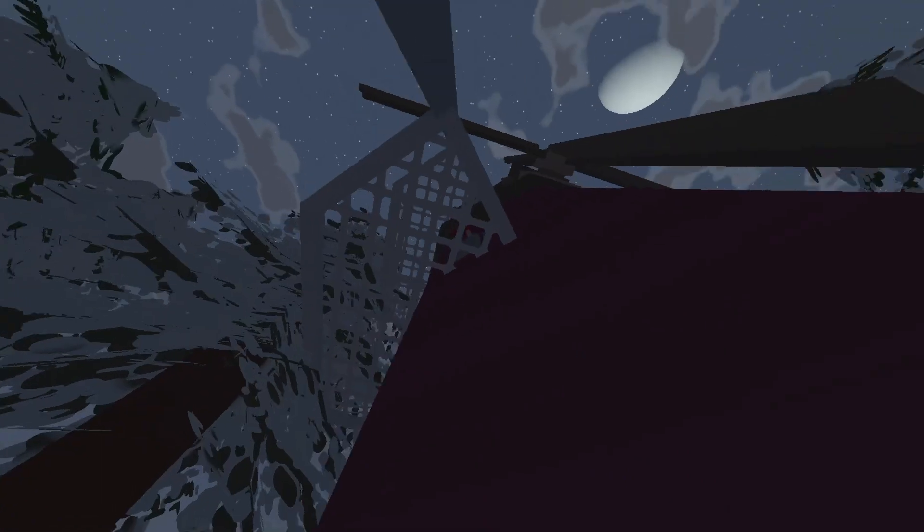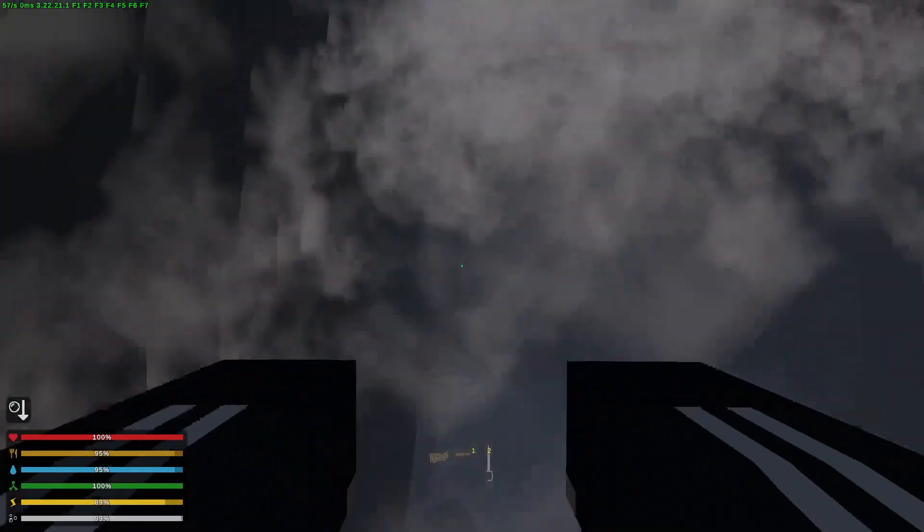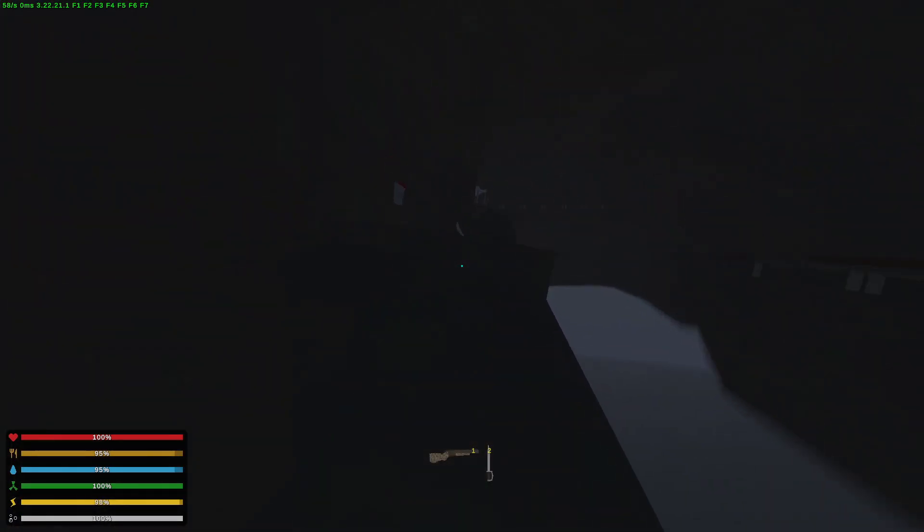This is the most common and basic safe zone entrance — the windmill. First you have to break the planks blocking the doorway and then enable the power to finally open the door to the safe zone. This is one of the unique entrances called the cave. It's hidden behind a waterfall and is quite simple to open.